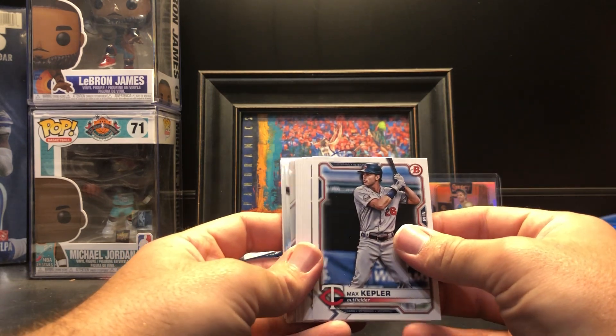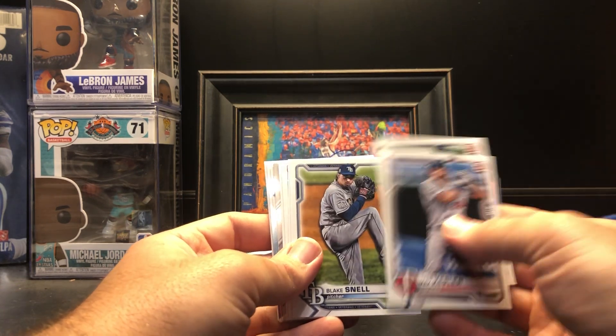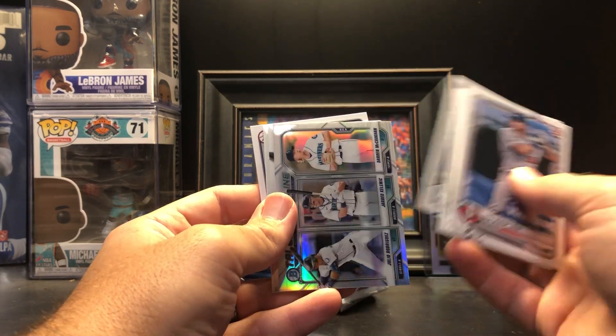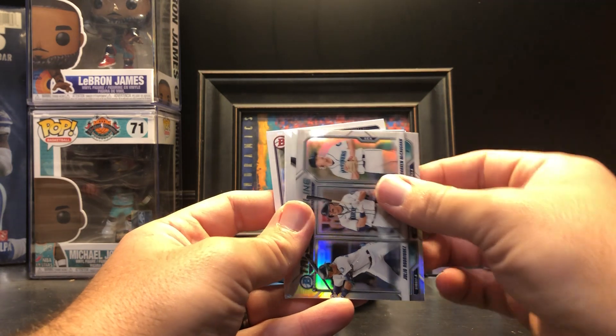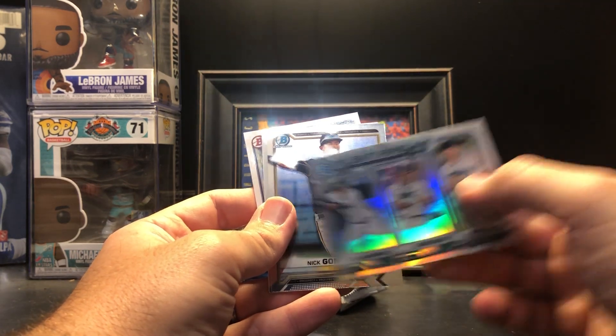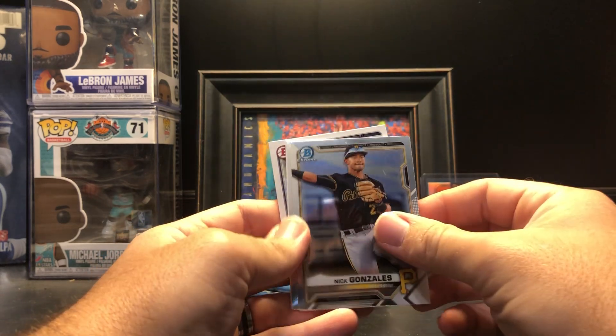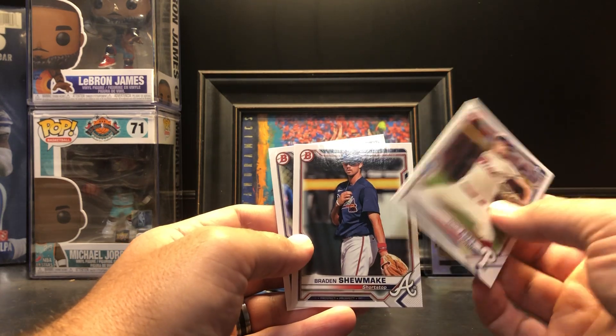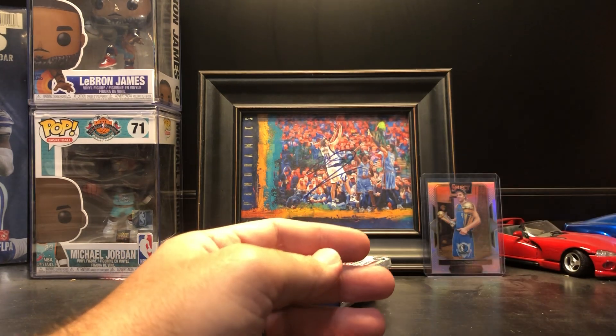Got Max Kepler, Gleyber Torres, Blake Snell, Yu Darvish, Tariq Skubal, Clark Schmidt — I feel like we just had this pack. Talent Pipeline — Julio Rodriguez, Kalinic, and McCowan. Nick Gonzalez Chrome, Nick Matton first Chrome — finally, something first. Nick Abel, Braden Shoemake, and Jordan Grossans.